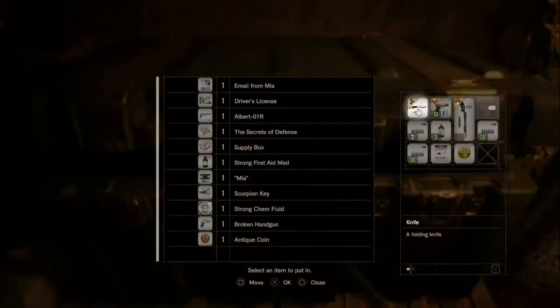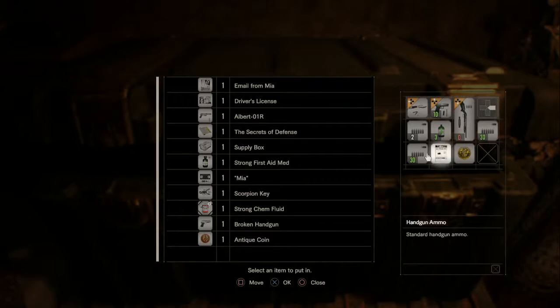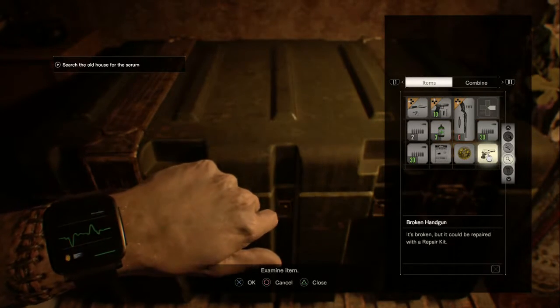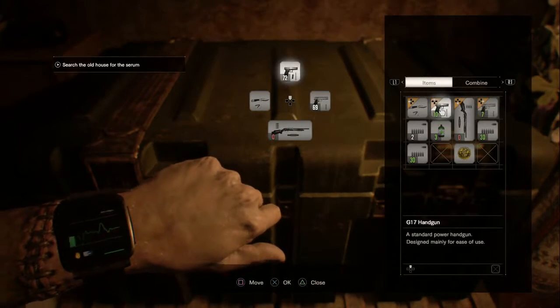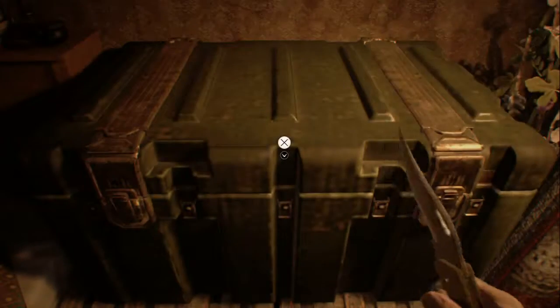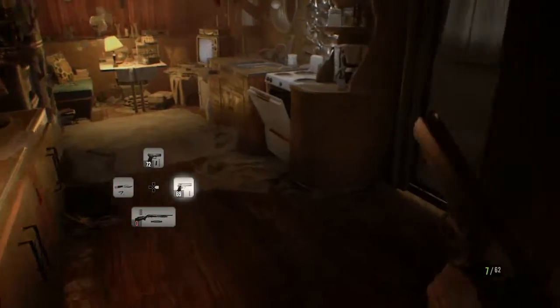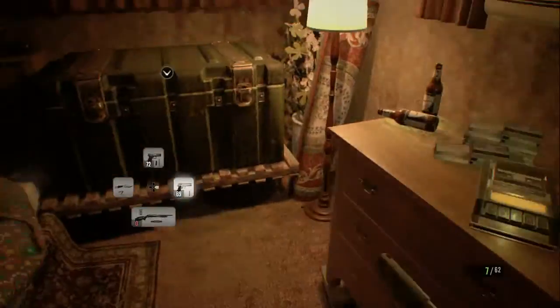We can use this on the broken handgun, or technically the broken shotgun that we placed in there. I'm going to use it on the handgun because I use it more frequently. It carries less ammo, but it's stronger - that's the trade off. I guess I'll use this until these bullets run out and then put this guy away.